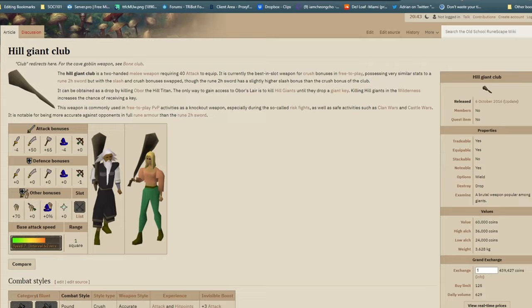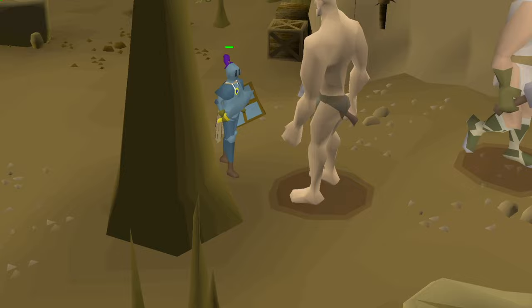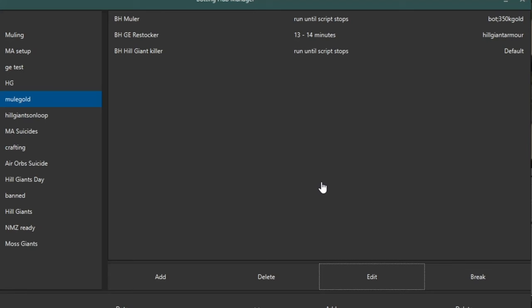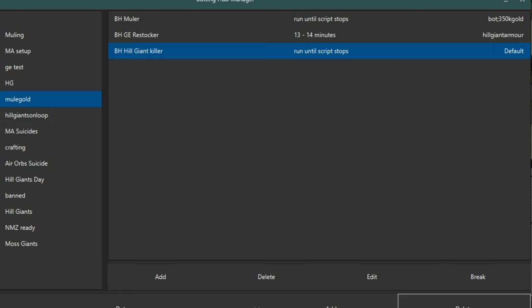The hill giant club, for example, currently sells for around 400-500K GP. To bot hill giants, it is important to have the necessary food and supplies. If you transferred gold to your bot, these can easily be acquired through our Grand Exchange Trader script, and then you can queue it for the next script in the Bot Manager.